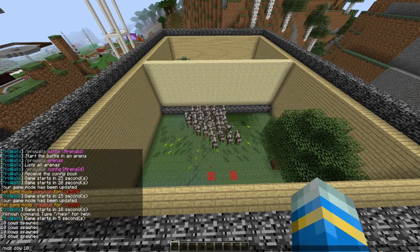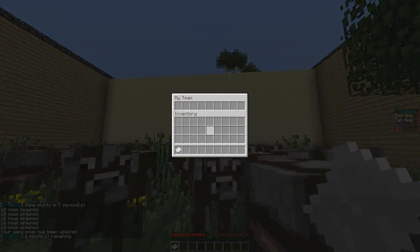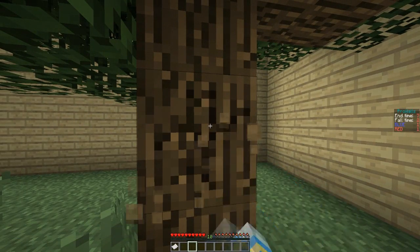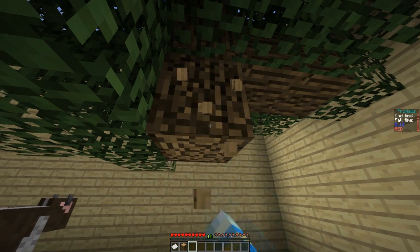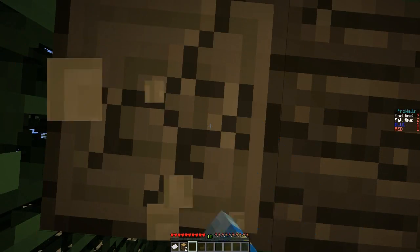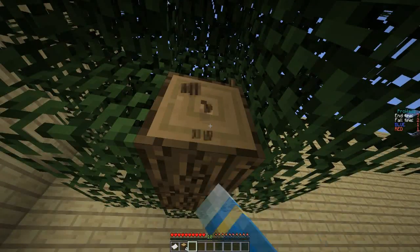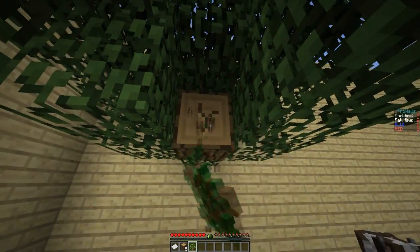Run 'mob cow 10' — there are the cows. I've got feather armor. There's a scoreboard showing how many players are alive on each team, how long until the game finishes, and how long until battle time. I'm not going to bore you with two minutes of build phase.